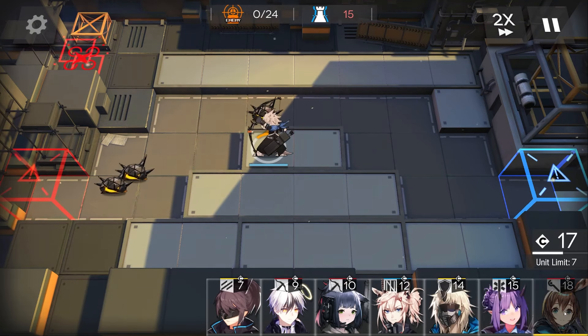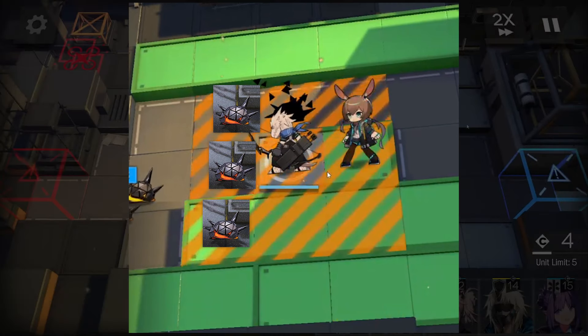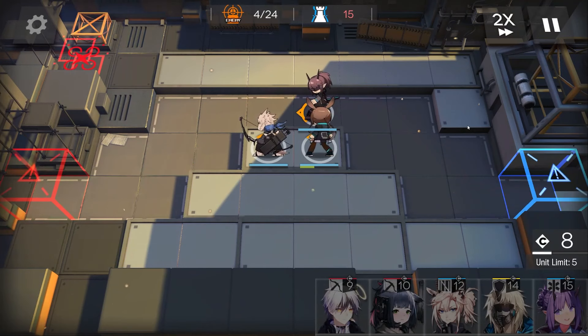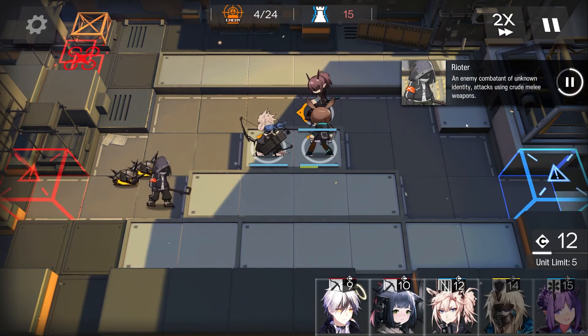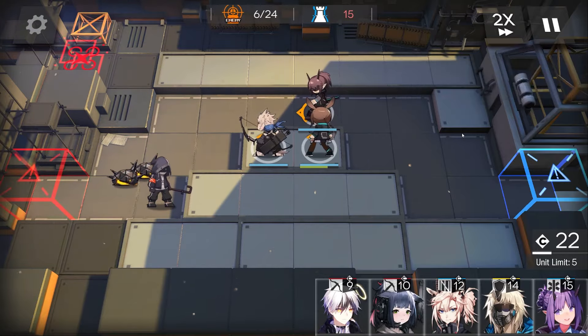With the UI mostly out of the way, let's deploy a unit. This is the no-no zone — we want to face our operator's no-no zone in a way which lets them hit the most enemies for the longest time, usually. So we know what we're trying to do and we know how to do it. Now we wait and enjoy the fruits of our labor.